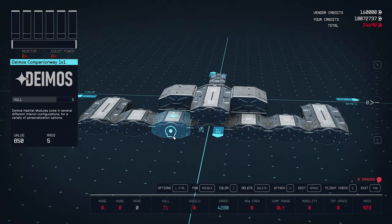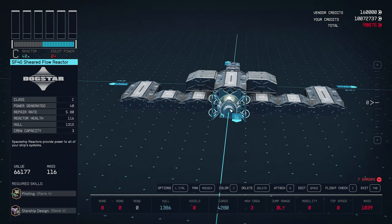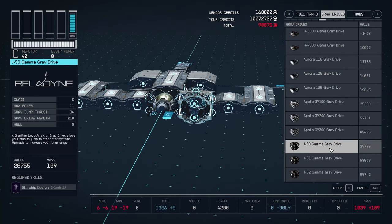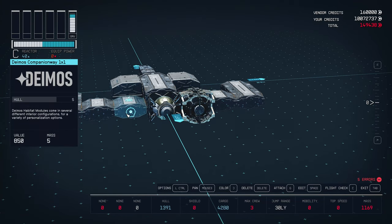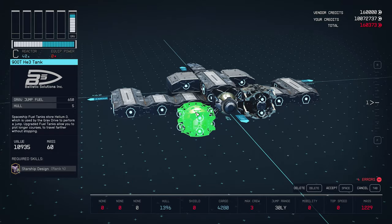Now we're going to add all of our reactors and whatnot. Go to the reactor section — the SF40 is the best one; just put that in the middle. On the sides we're going to do grav drives. The best grav drive for maximum jump range would have to be the J51. Considering all of the weight, we could do the J50 but the weight it can handle is very low, so just go with the J51. Then add our fuel tanks as well — the 900T should do to give you that maximum jump distance. Just make sure it's aligned with all three.